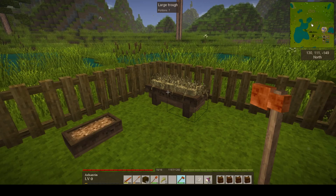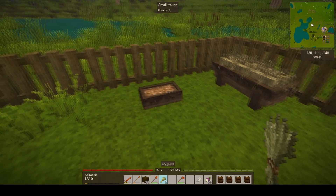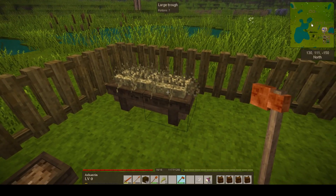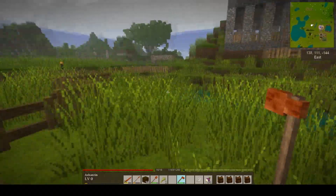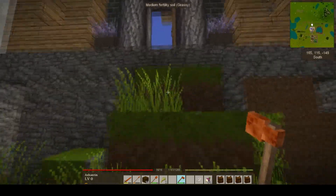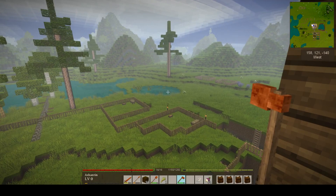One final word on troughs: I've done an experiment and found that you can put rye in the large trough, but dry grass won't go in the small trough. As far as I can tell, the small trough will only take grain, while the large trough takes either. I had to break the large trough to get the rye out. I've now got two enclosures with straw and grain in them. No animals nearby, but I've worked out how troughs work — and I absolutely love them. They're beautiful.